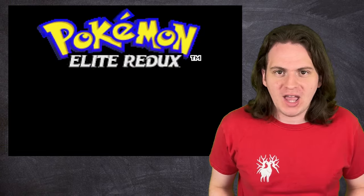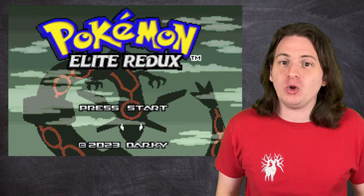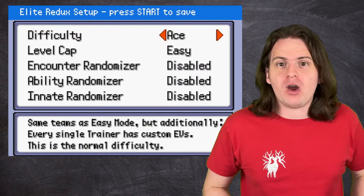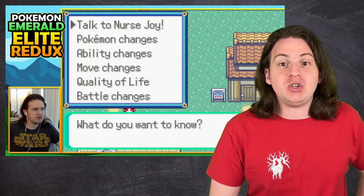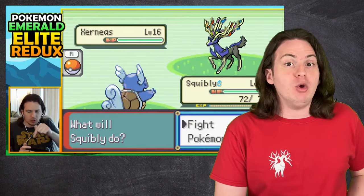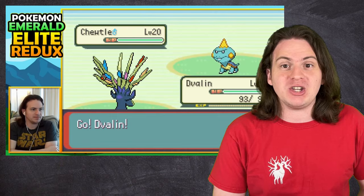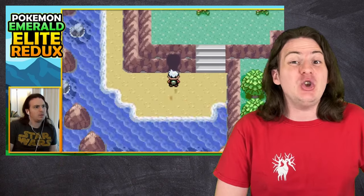Over the past few weeks, I've been playing a Pokemon fan game called Emerald Redux. It's like regular Pokemon Emerald, only with a million little changes — everything from quality of life updates to an increased difficulty, the removal of basically all RNG, all Pokemon after Generation 8, even completely new areas.